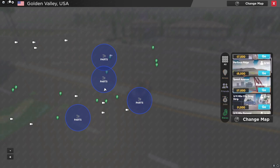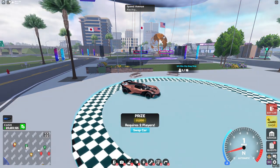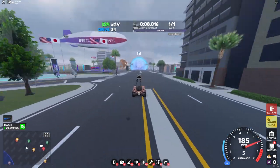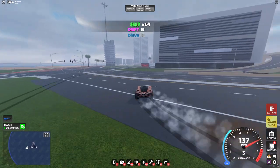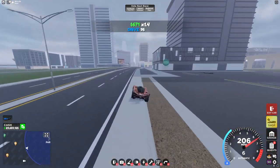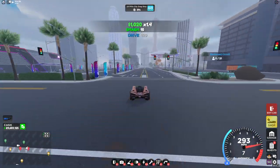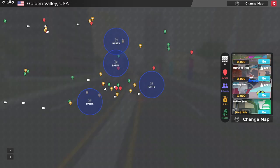Heading to the map and looking at the races, we have two new races. The first one is the three-quarter mile city drag strip, and it's exactly the same as the other drag strips. I have no idea why they even added this — most players don't even want drag strips in the game and they're adding more, which doesn't even make sense. The next race we have is Gatling Run.